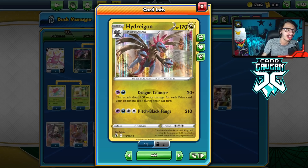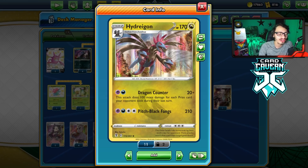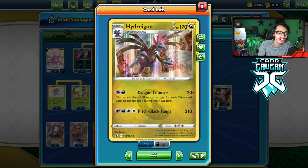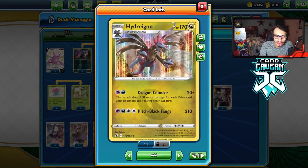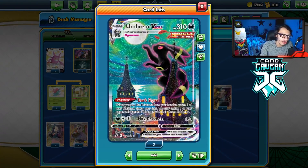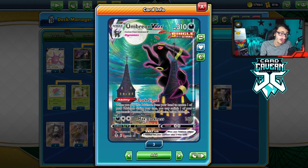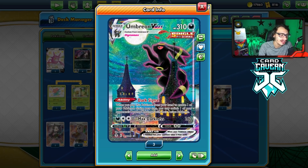Hydreigon is a very interesting card with the attack Dragon Counter that does 20 damage for a Psychic and a Dark, and it does 100 more damage for each prize card your opponent took last turn. So essentially, if your opponent knocks out a VMAX Pokemon, they take three prizes. Dragon Counter can do 320 damage, which is really good.